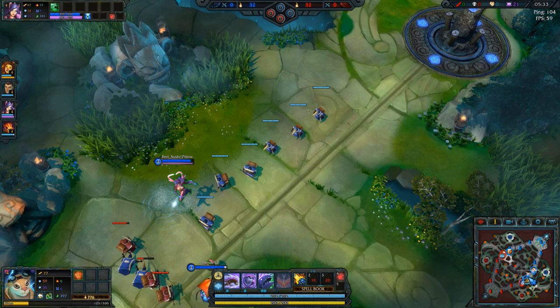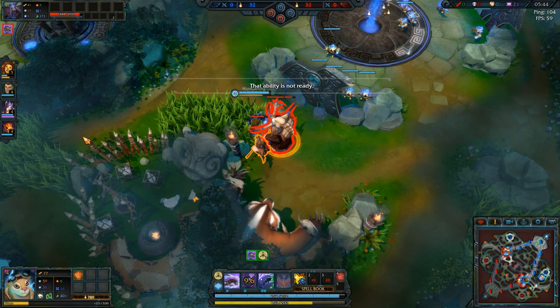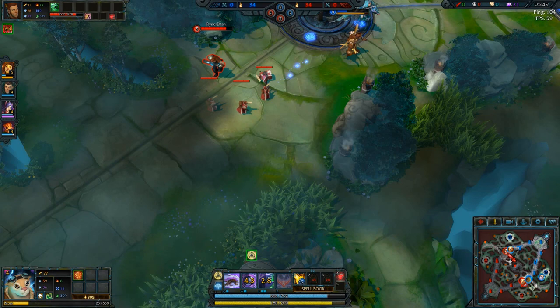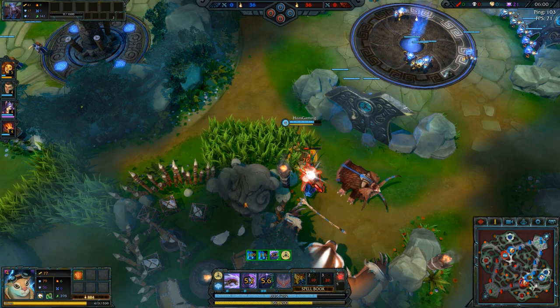I completely forgot to mention: I started with the resilience item for some armor and also have the armor loadout. Vanquish actually scales with your level, so you'll be doing more damage with it the higher level you are. You always want to keep the health bars of the enemy jungle creeps in mind so you can quickly last-hit them.